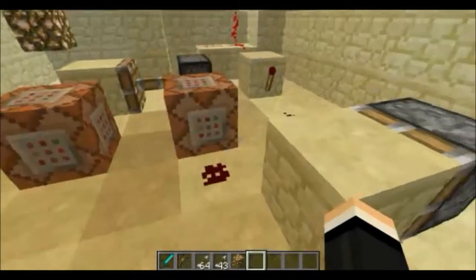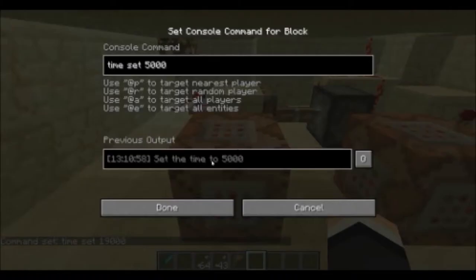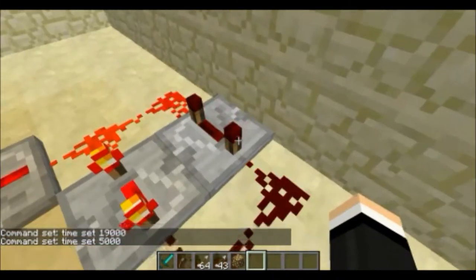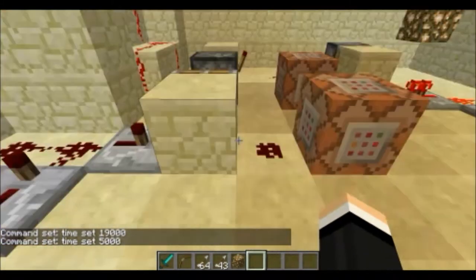And then this will go here. I have set time 19,000 — that's for night — and 5,000 for day. Then it goes in with this simple clock and full text, here into a repeater, and here into a repeater like this.